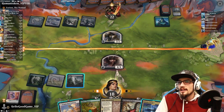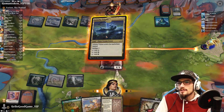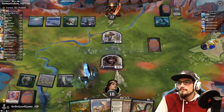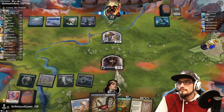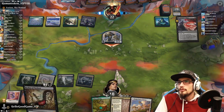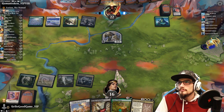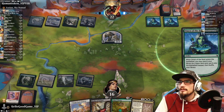We're still in the air, and that's the important thing — no mana for the turn, which is the heartbreaking part. All right, there's more removal. Another Omen of the Hunt — that's okay, whatever.